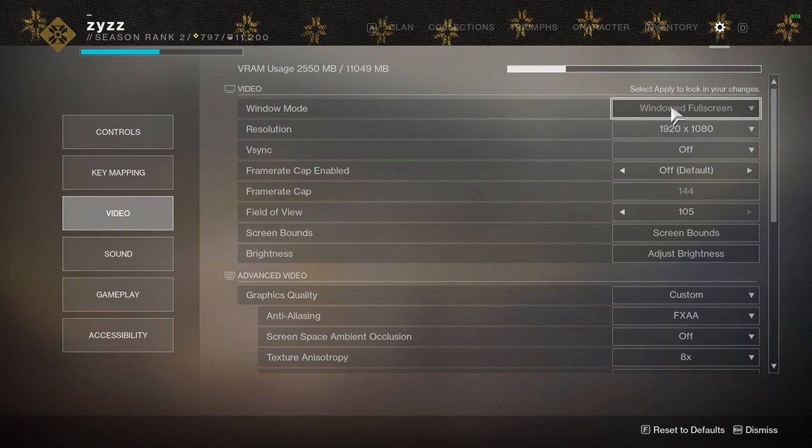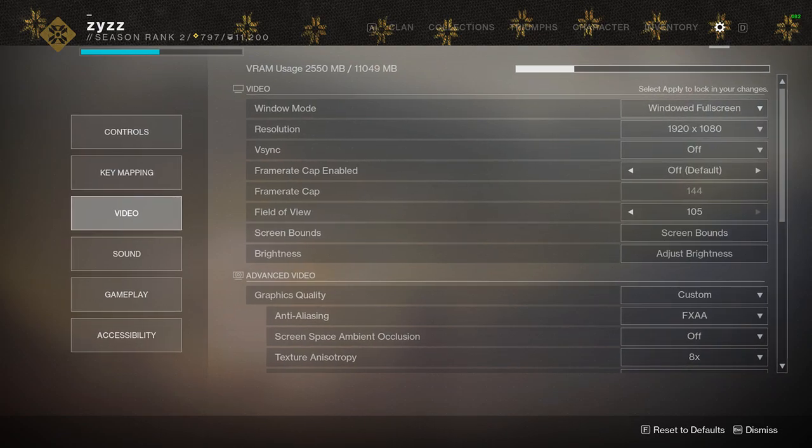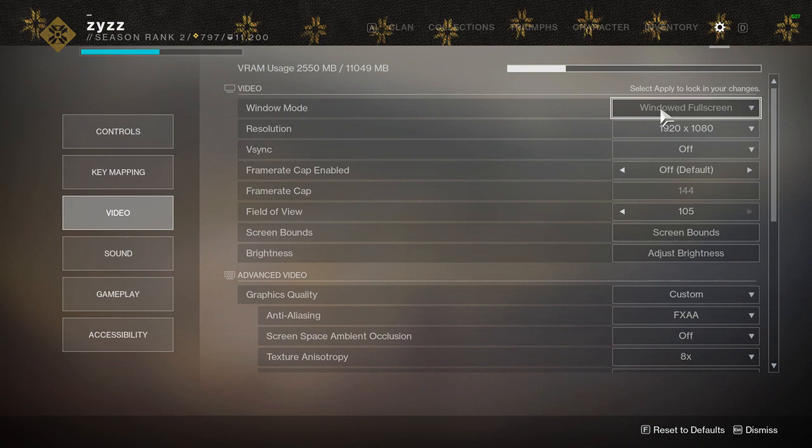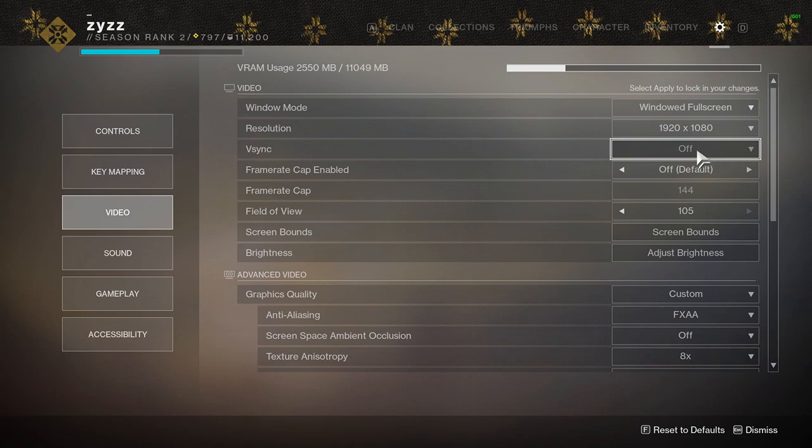Window mode — put this in full screen. I have it in windowed full screen just because I have something on my other monitor, but go ahead and put it in full screen. Windowed full screen or borderless full screen won't get you the best FPS — full screen does increase your FPS quite a bit. Resolution — set this to whatever your monitor's resolution is. If you have a 1080p monitor, don't drop it lower, just put it at 1080p. V-Sync — go ahead and turn this off.